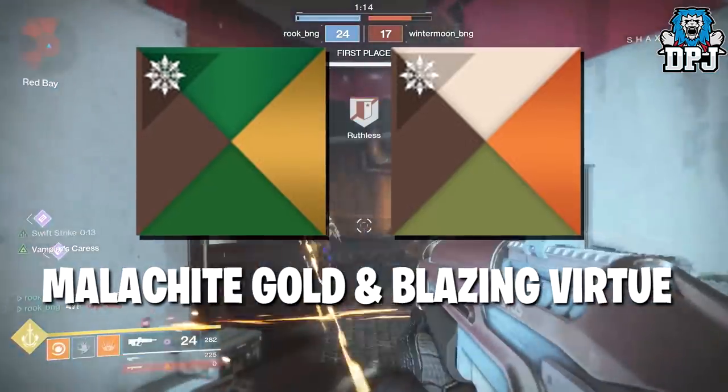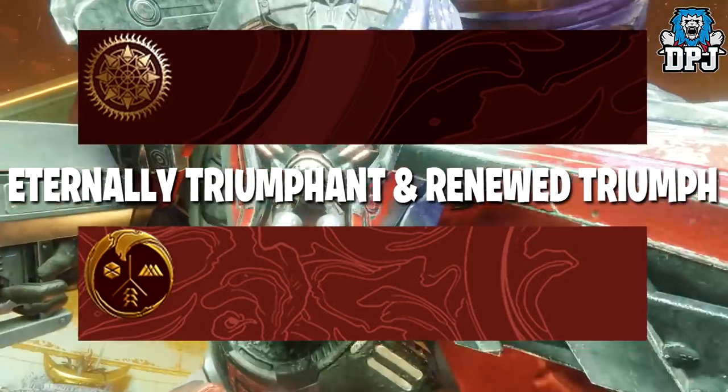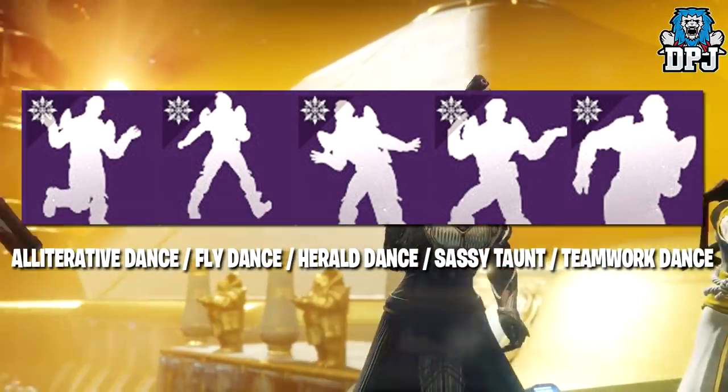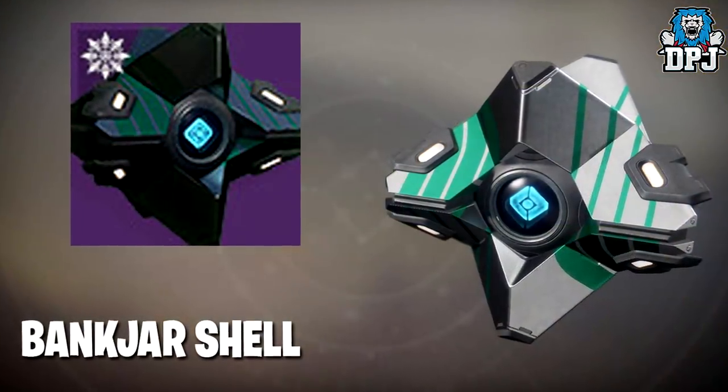Other cosmetics have been added: we have two shaders - Blazing Virtual and Malachite Gold - two new emblems, Eternally Triumphant and Renewed Triumph, and five legendary emotes: Alliterative Dance, Fly Dance, Herald Dance, Sassy Taunt and Teamwork Dance.